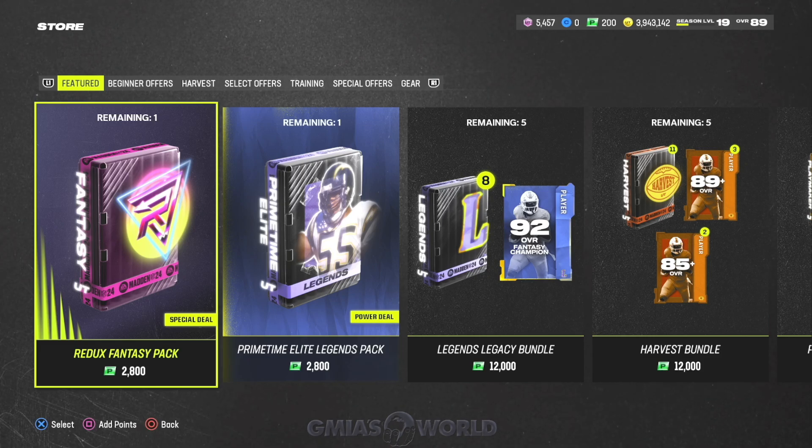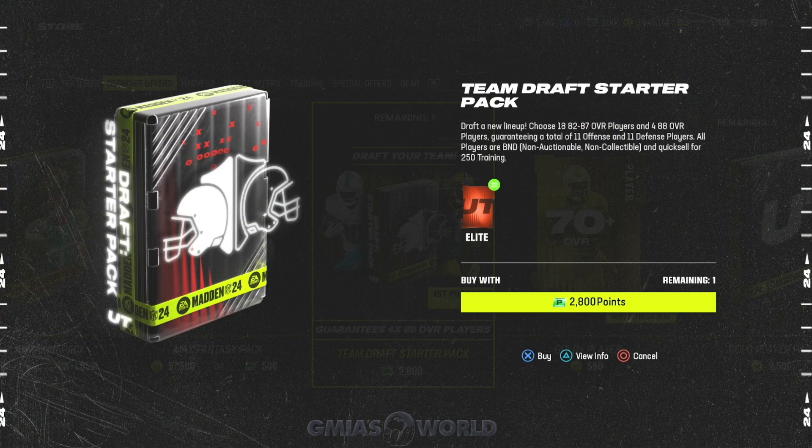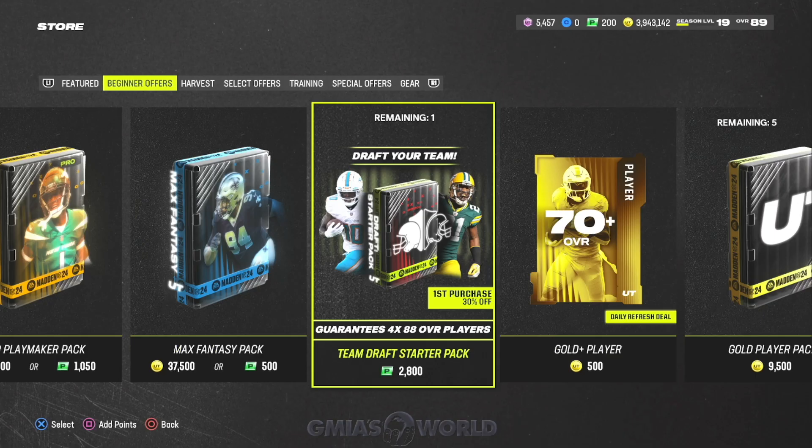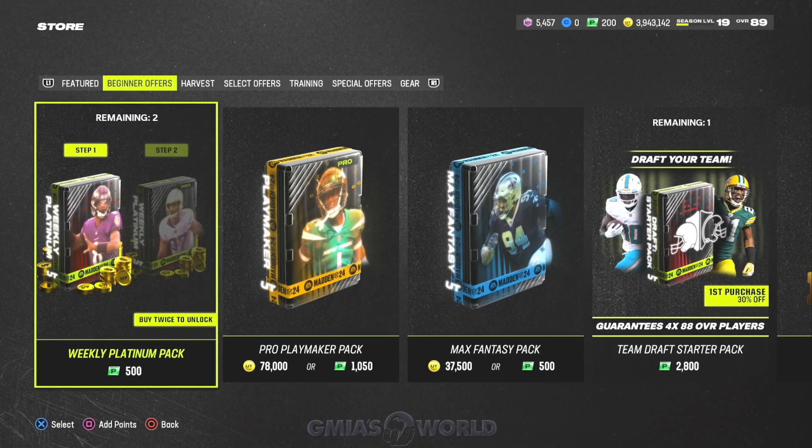If you're still short, contact help.ea.com — in certain cases they'll grant you tokens, or EA Sports will release another challenge. They've been good about allowing us to redeem free content when they make a mistake. For beginner offers: anything that says BND, do not buy it. Right now everything is cheap — you can buy bundles with auctionable content and make far more coins than spending on a BND.